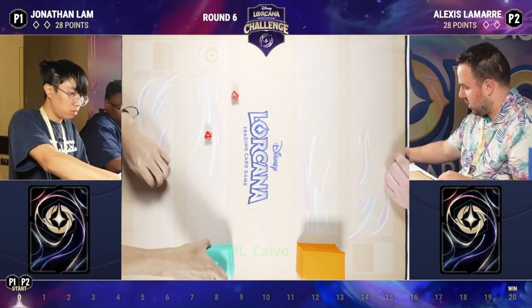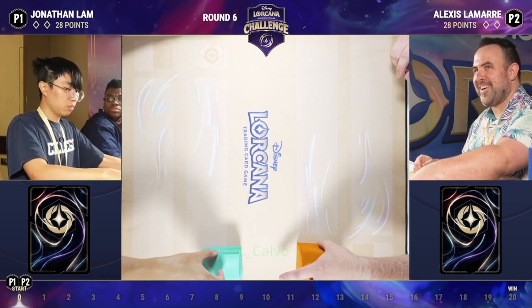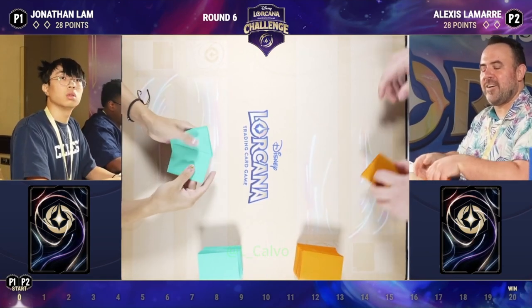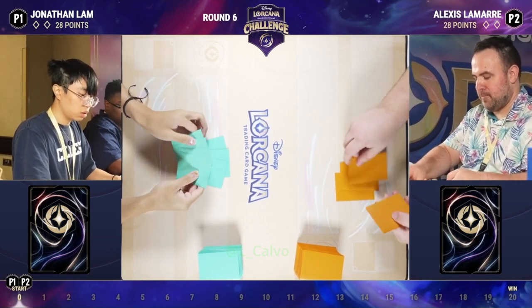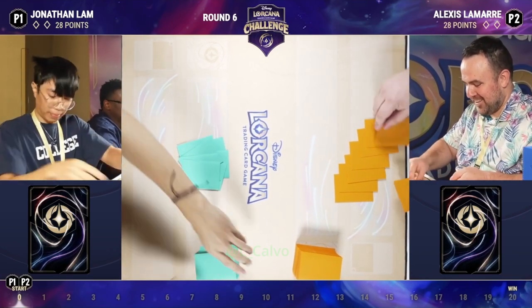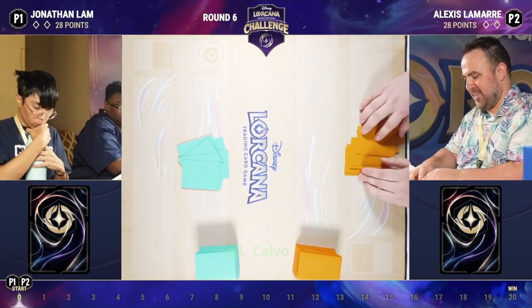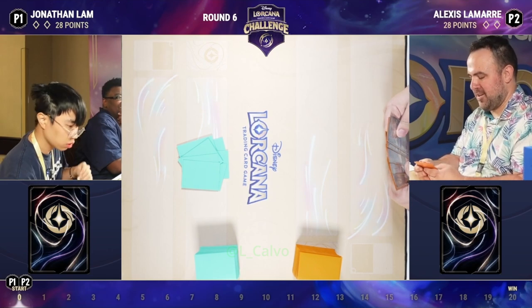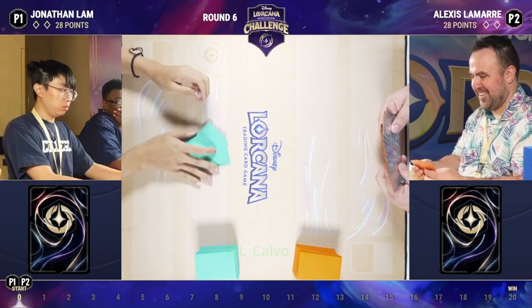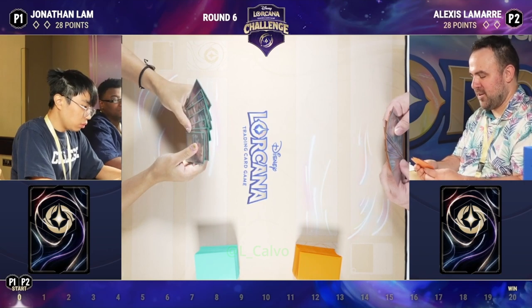We have Jonathan and Alexis — an Amber Steel deck versus a Sapphire Steel deck, which is a really fun matchup. Our players are starting by doing their hand altering, drawing their seven cards and making some changes, sending back whatever they don't want to try for some new cards they're more interested in having.